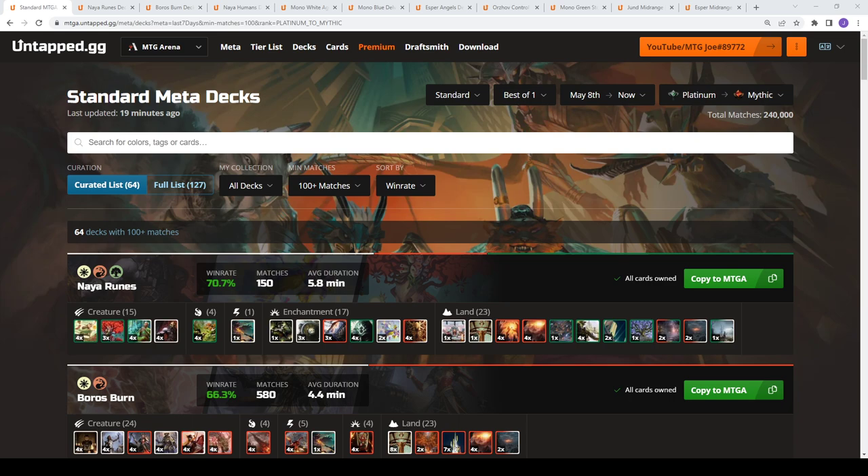We will get started. This is standard best of one, May 8th to 15th, platinum to mythic rank, and we have a 240,000 game sample size that we're looking at for the week. We've actually got a little bit of a shake up.